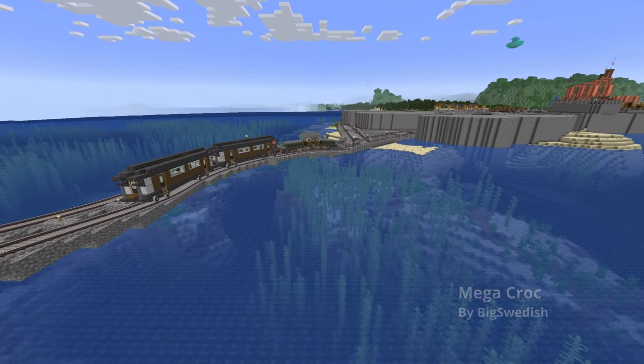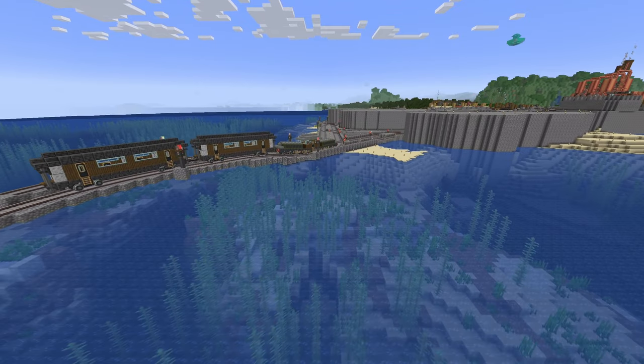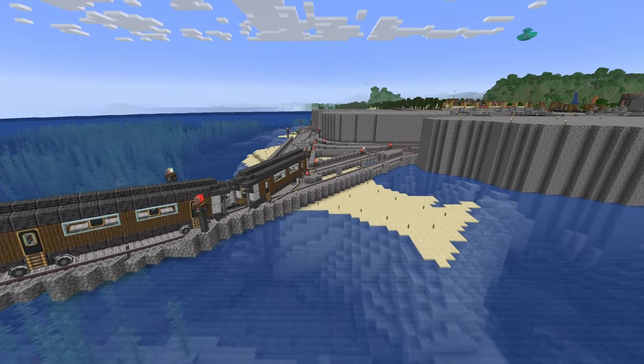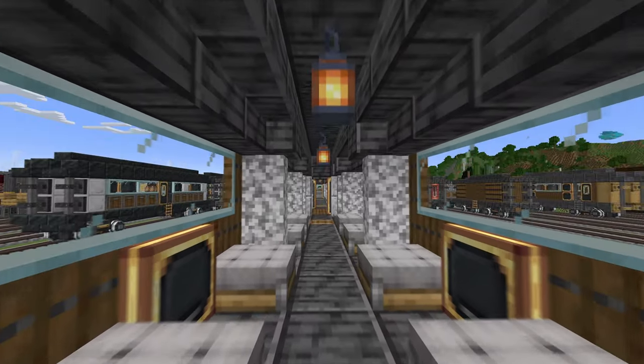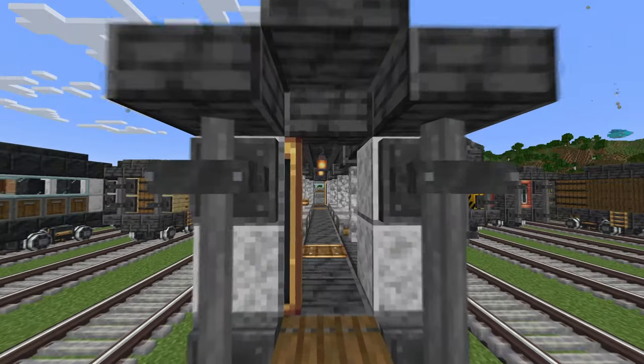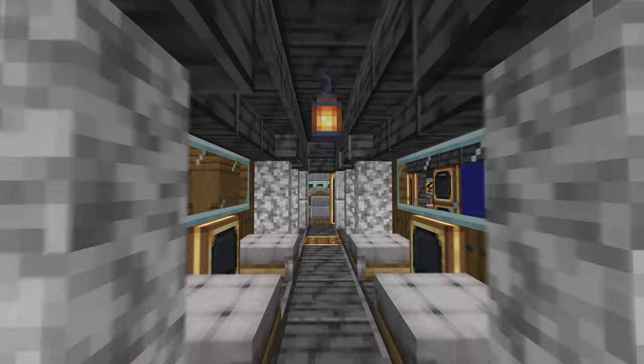Next we have the Megacroc train by Big Swedish. I believe this is the largest train we have on the server that transports passengers. It's a fairly large steam engine train that can go in two directions, and it also features trapdoors as tables that can be flipped down when nobody is sitting at the table.